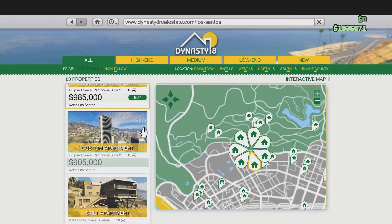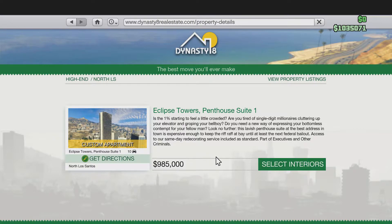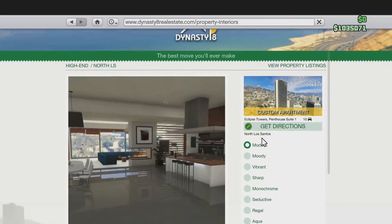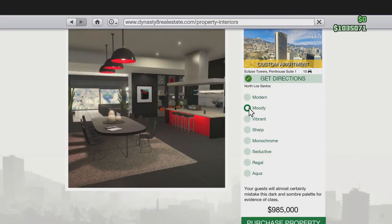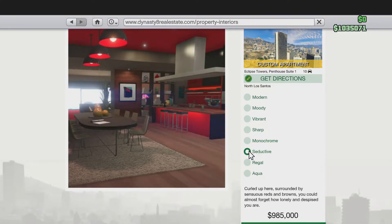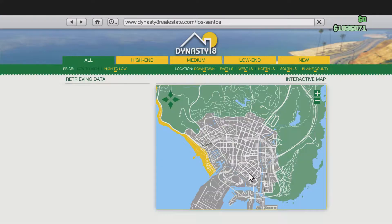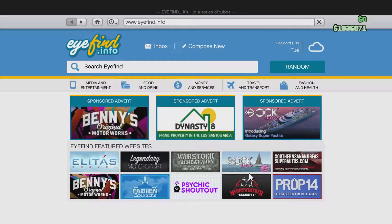Now we get to the customizable apartments, ranging from $900,000 all the way up to $1.1 million. I bought the $1.1 million version, but I'm pretty sure all the apartments are the same since they're all in the Eclipse Tower. By 'customizable,' it's not what you think — you can choose from options of the interiors: Modern, Moody, Vibrant, Sharp, Monochrome, Seductive, Regal, and Aqua. I picked the Monochrome one.